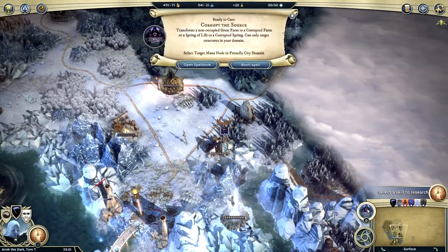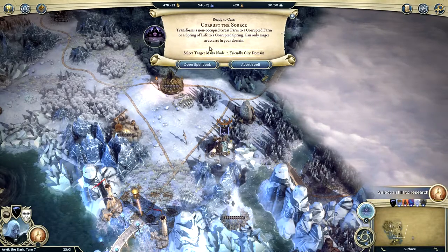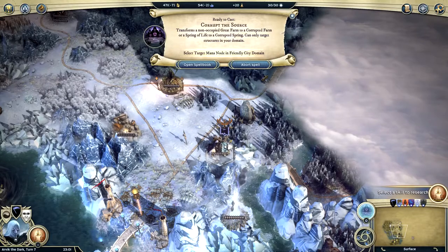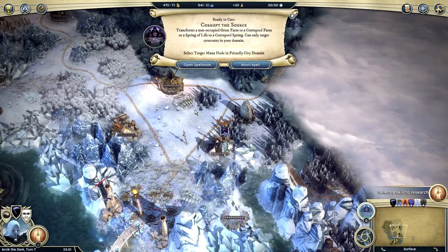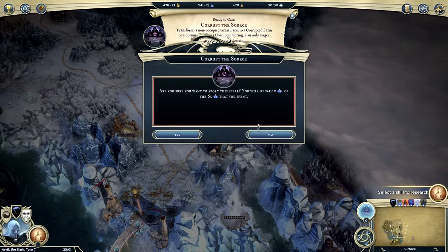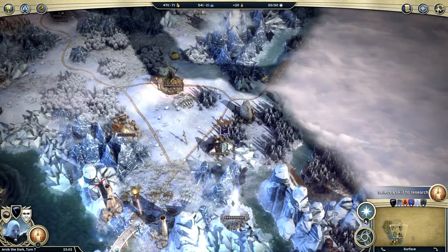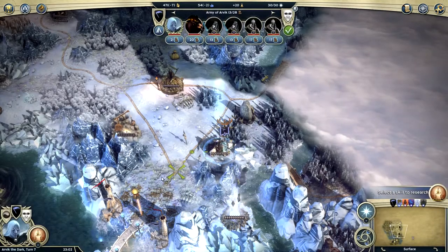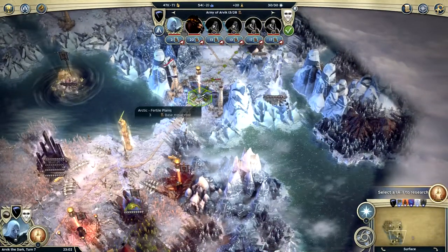You go to the farm — maybe we have to be on the farm in order to do the spell. Let's try it out. Ready to cast. I guess not. In that case, I don't know what we're supposed to do. We're going to abort it. And with that we're going to cast another spell — we can't.